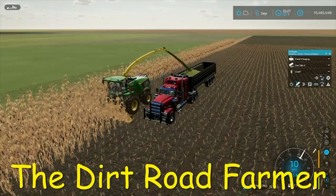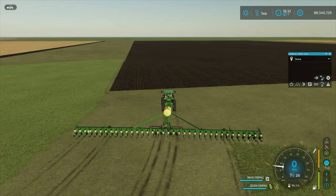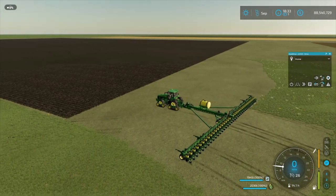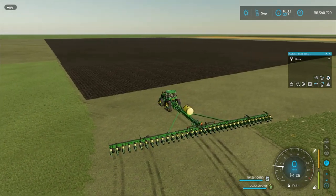Hello everybody! How's everybody today? Welcome to the Dirt Road Farmer. Well, we've got a small field here that needs to be planted, and I think we're going to plant it in corn.